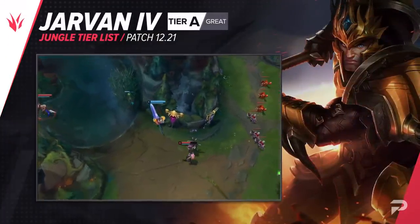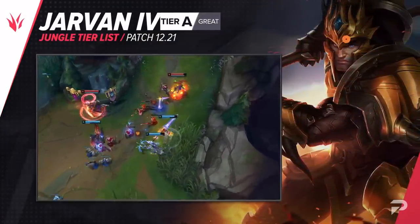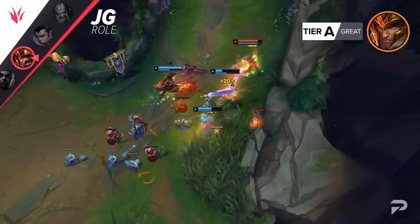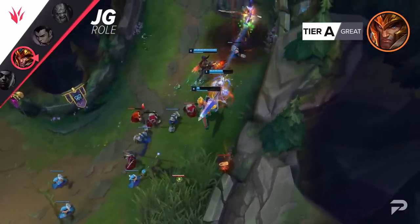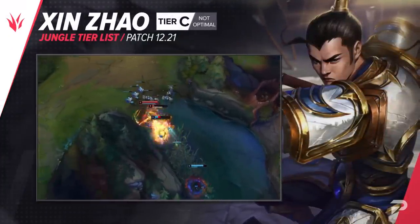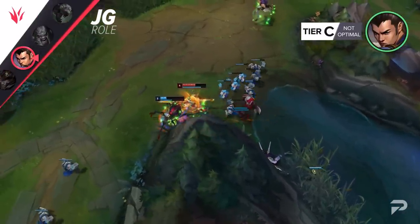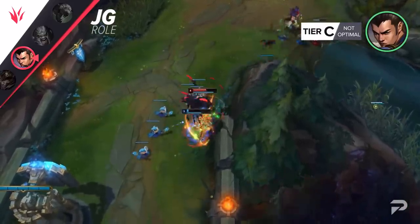Jarvan has been doing decent again, so we're moving him up to the A tier. He has really strong ganks early and great teamfighting later on with his ultimate. His only real weakness is that he doesn't have great clear speed, meaning you're kind of reliant on playing high tempo early to get your team ahead fast and start forcing fights for dragons, or you just end up being outscaled by farm-heavy junglers. Shyvana is being demoted right back down to the C tier. We were hopeful that her buffs this patch would make her at least a little bit better, but they didn't really solve any of her problems. She's a champion that needs to snowball really hard early to do anything in the mid to late game.